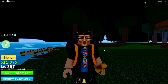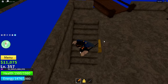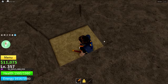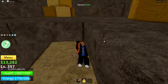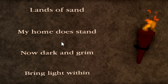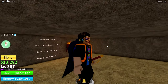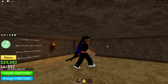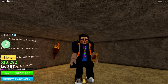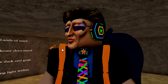Once you've done that, go to the quest NPC in the middle of the jungle. Now once you are at the quest NPC, you have to go into the house down here and you'll see a little hole in the floor. You can step into that hole and under here there will be a blue chest, a poem, and a torch. The poem reads: 'Lands of sand, my home does stand. Now dark and grim, bring light within.' So what this means is that you'll need to grab the torch by walking into it. If you can't get the torch, rejoin the server or go to another server — or maybe you've already done this step before.